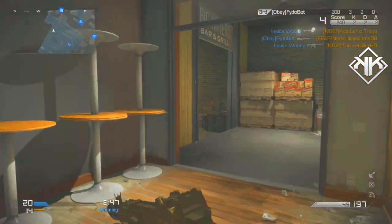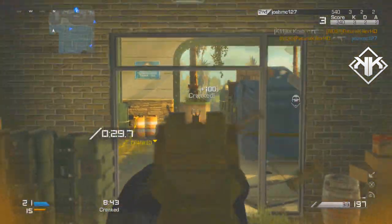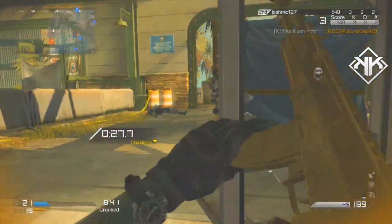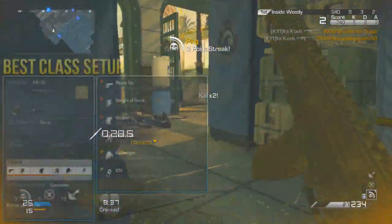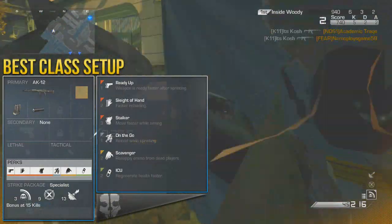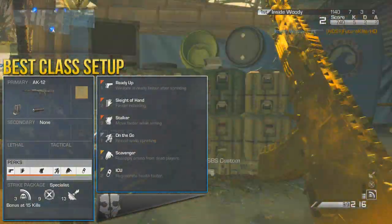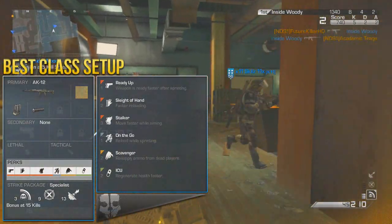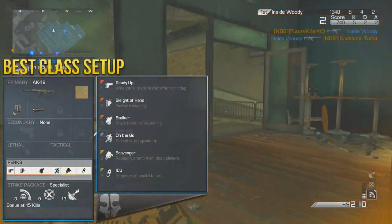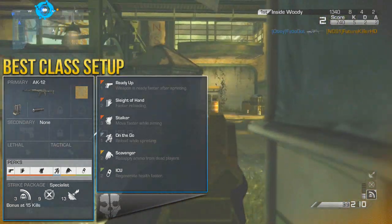Alright guys so let's begin with the best class setup for the weapon. This is the class setup that works very well to get the weapon in gold but also if you're just trying to play with the gun it works well too. In the AK-12 we have suppressor and extended mags, and the perks are Ready Up, Sleight of Hand, Stalker, Underdog, Scavenger, and ICU. Now the perks are what make this class setup work well and also the suppressor attachment, and everything else doesn't really matter but we'll get into that in a minute.